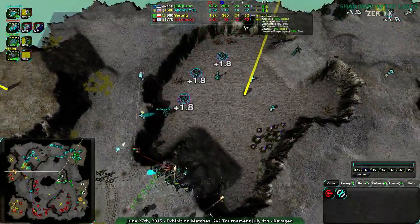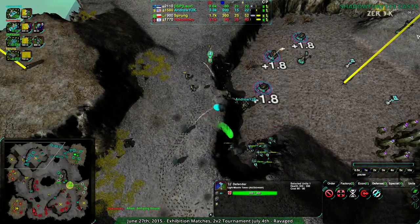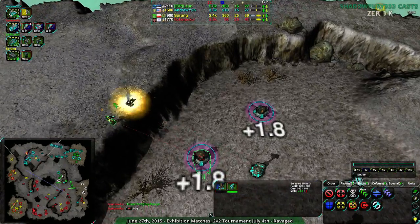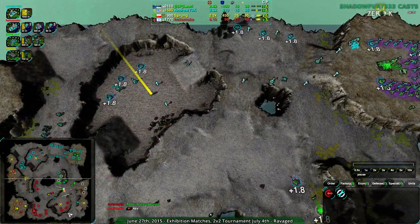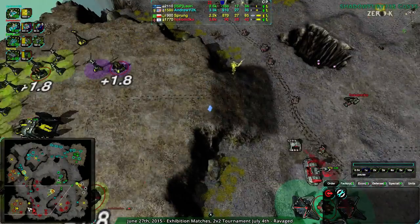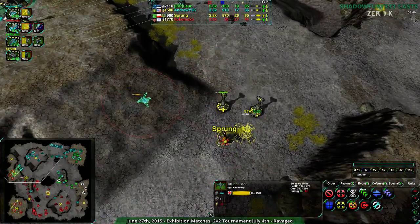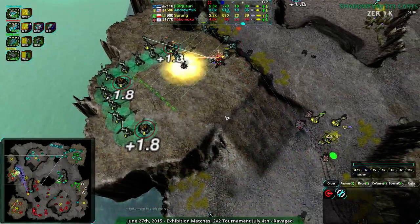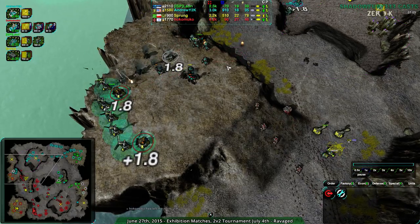Andrew putting a lot of pressure here. These Glaives are going up the side — they're just about able to, yes, that's going to work. This Lotus will be a problem. Sprung thought they were close enough but they were not, and let both Glaives die. These defenders would have stopped them, but that was painful. Hokomoko pointing out an infiltrator — it's coming up to Sprung's commander and is about to hit. But no follow-up. Hokomoko has units coming in to pick up the slack, and there are of course the two Lotuses.